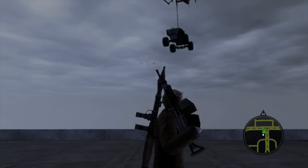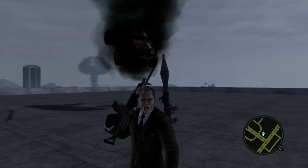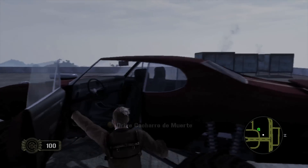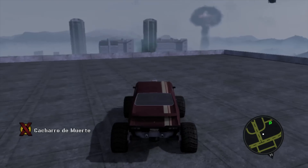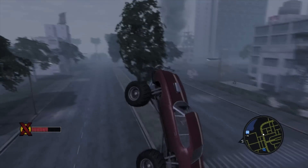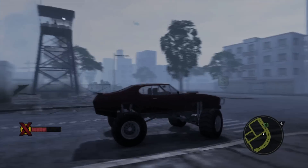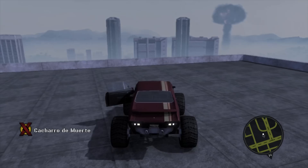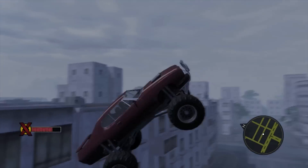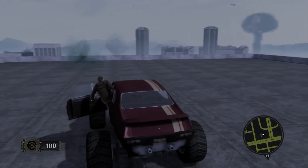This last glitch is my favorite. Go to either of the implosion buildings and call in a monster truck. Now all you have to do is get in and watch the magic. There are two things that may happen when doing this glitch. The first simply launches you. The other? I don't think words can describe it.